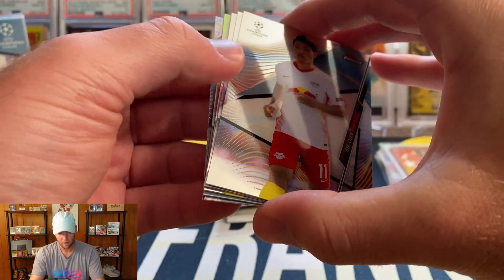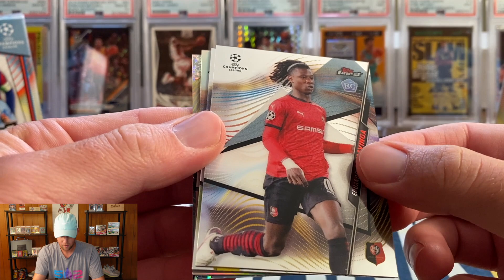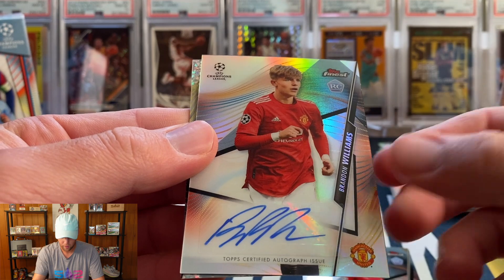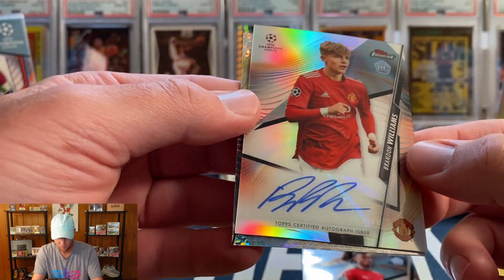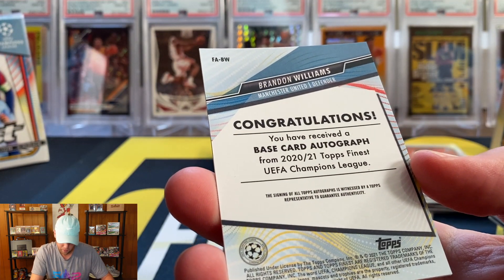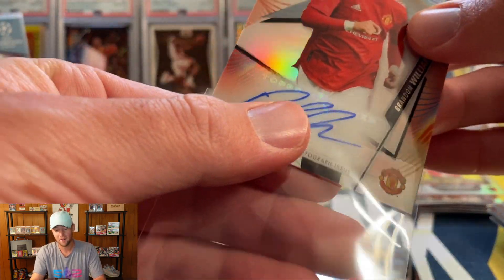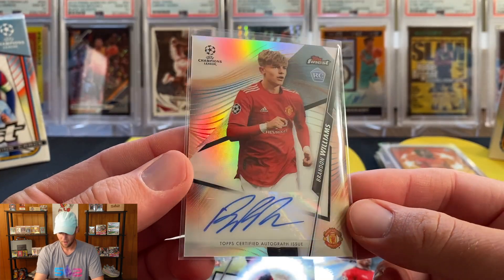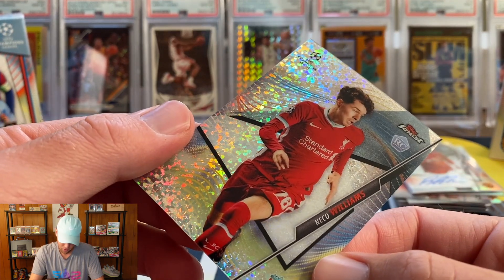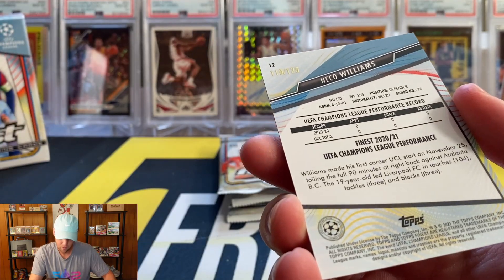Next pack: we've got a refractor and a speckle coming up. He Chan Wang, another Camavinga — I'll sleeve that up — another Haaland which is just a base. And our second auto — it's going to be a Brandon Williams for Manchester United. Looks like he's a defender so probably not the best auto you could have gotten. And our speckle is a Nico Williams numbered to 125.